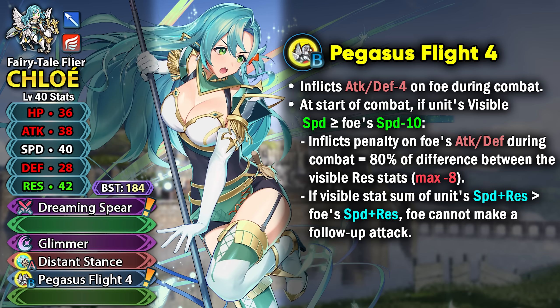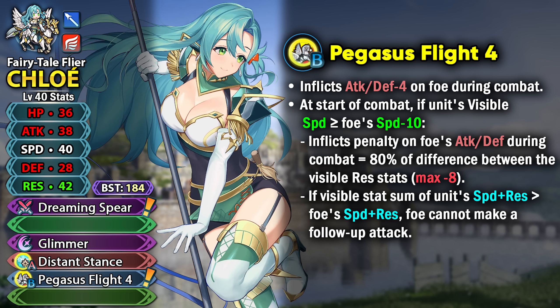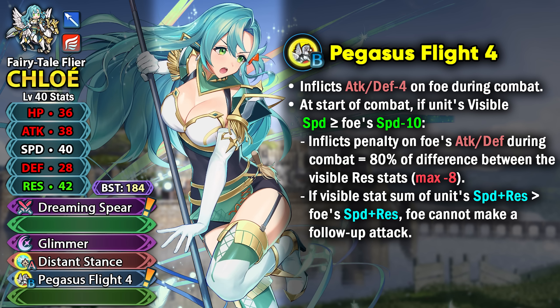Because Chloe gets visible stats from her weapon, she'll have a great time with Pegasus Flight. At the end, if the visible stat sum of unit speed and resistance is more than foe's speed and resistance, you can get follow-up negation on the opponent — basically the Omnibreaker effect. Combined with the guaranteed follow-up from her weapon, this is very strong. High resistance and speed are both needed to make it work, and you get the attack and defense debuffs to help damage output.